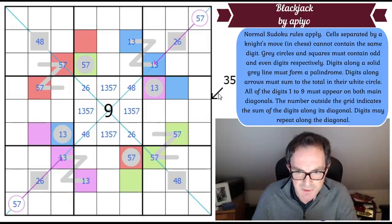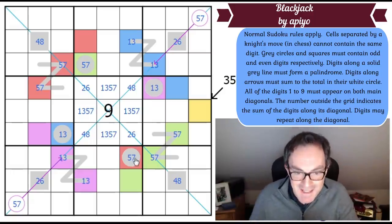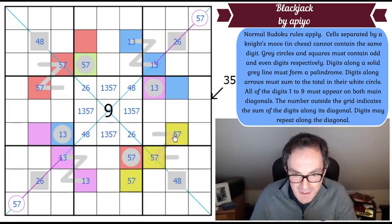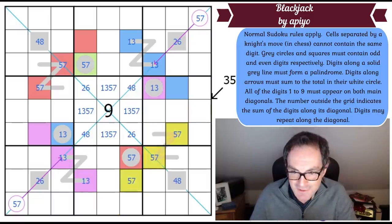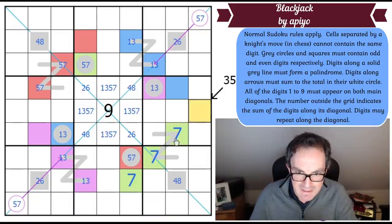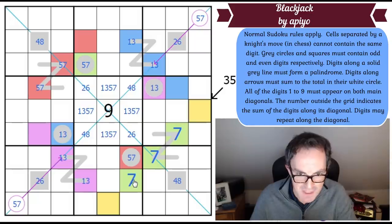The 35 clue finally comes into its own! This green cell is five or seven. If I make all three of those five, that only adds to 15, requiring these two cells to sum to 20 — impossible. So they must be three sevens. That means those two add to 14, which can't be two sevens. Nine can't go in either of those squares, so these are a six, eight pair. Therefore green is seven.